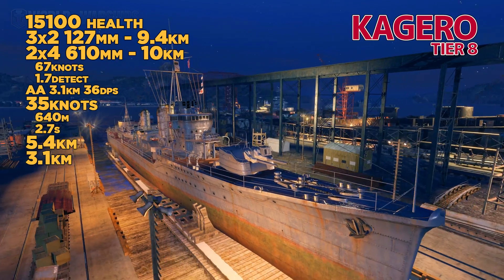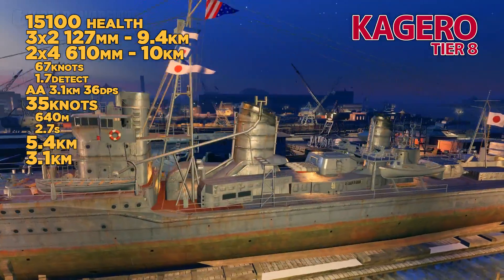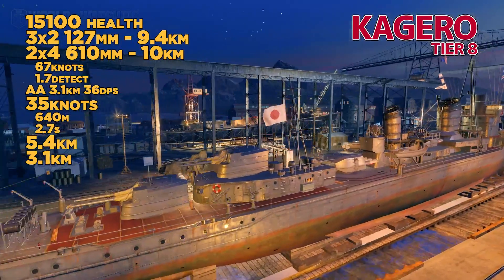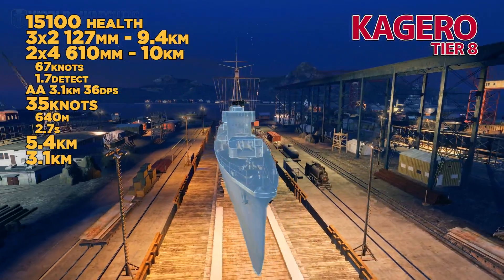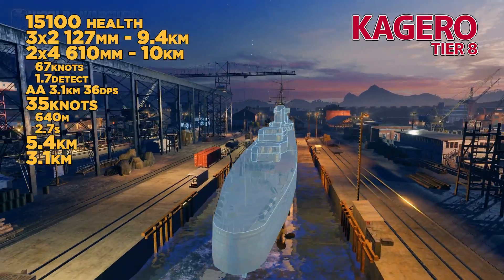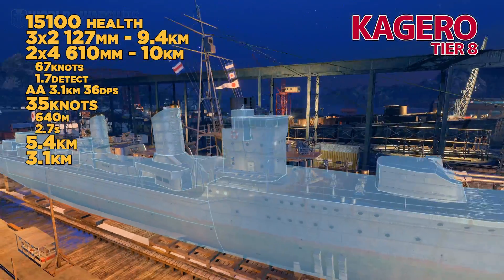At tier 8, we've got the Kagero mainline. The Shiratsuyu was the alternate line tier 7. The mainline Kagero has 2x4 torpedoes — it's really just an extension of the ships we've seen previously. 2x4 with 3x2 guns, one extra gun. Extra health is appreciated, and good concealment at 5.4 — best in class, I believe — so you always out-conceal every single ship unless you make a mistake.